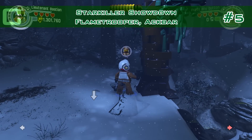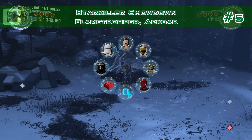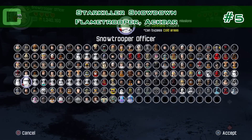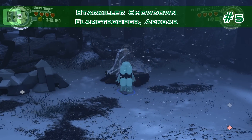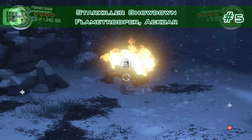We're here in the Starkiller Showdown and here is an ice block. Melt it with a flametrooper — you can buy him for 120 or 125. Right here — melt the ice.